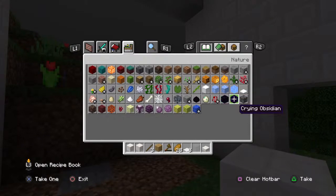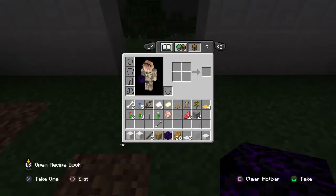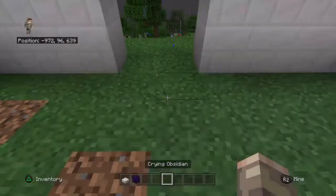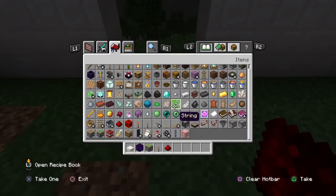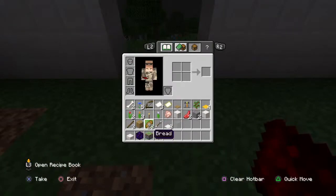Crying obsidian is really cool, I'm gonna use this. Let's go grab some pistons, leather, and some redstone. I think that's all I need. Let's grab some white carpet as well.